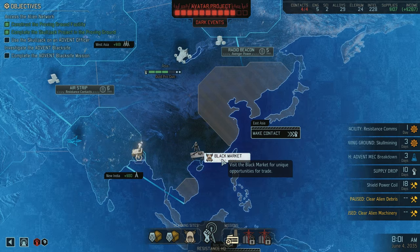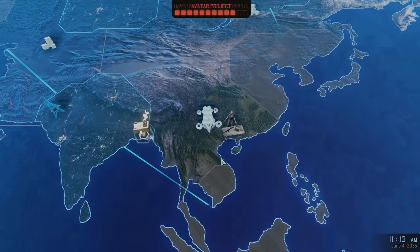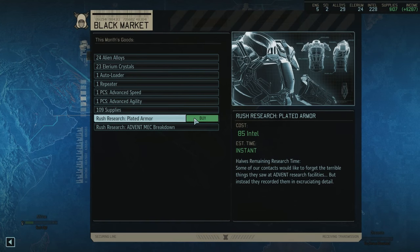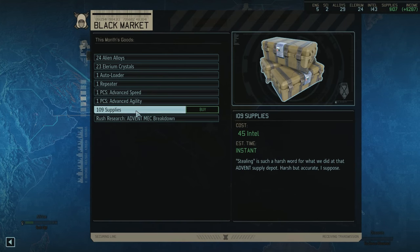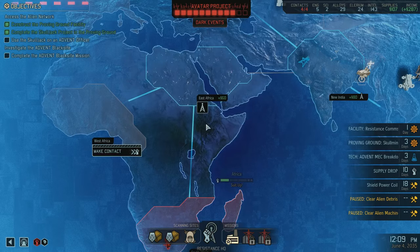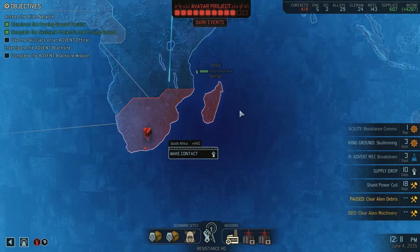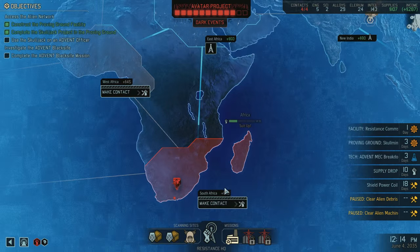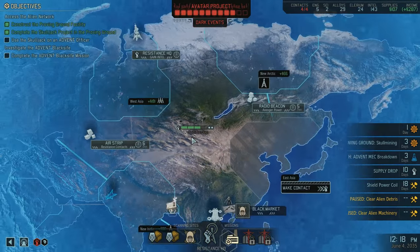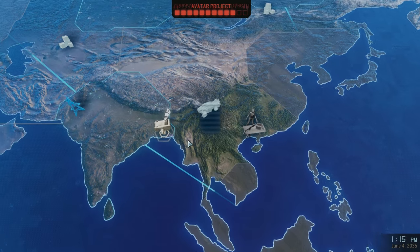Now we can go to the black market and afford that plated armor breakdown. We've got so much intel I think we can afford it now — plated armor rush. I'm going to save the rest of the intel for making more regional contacts. Resistance comms ready in one day and then we'll be able to make contact with South Africa for 60 intel, which is a pretty damn good bargain.